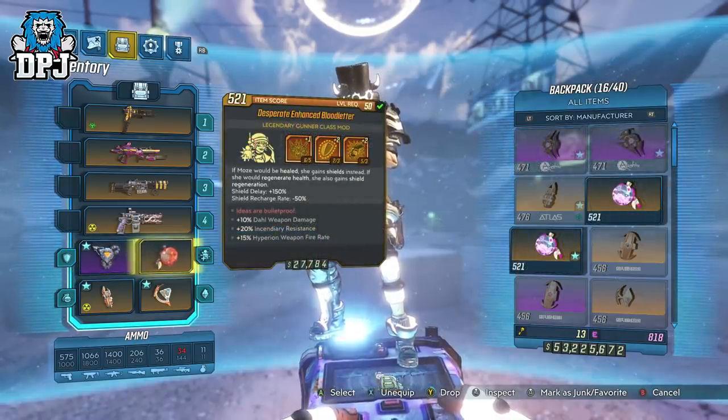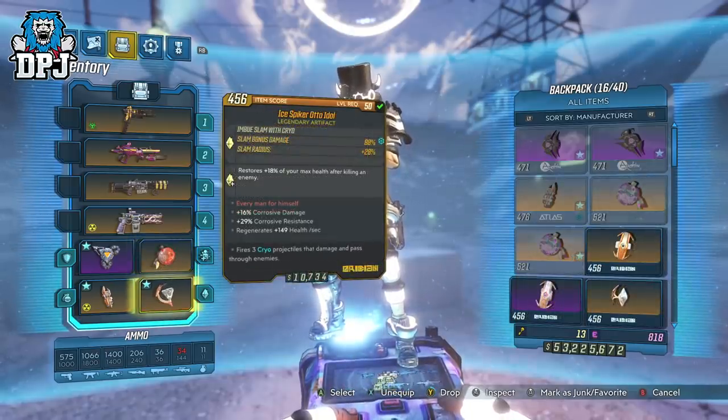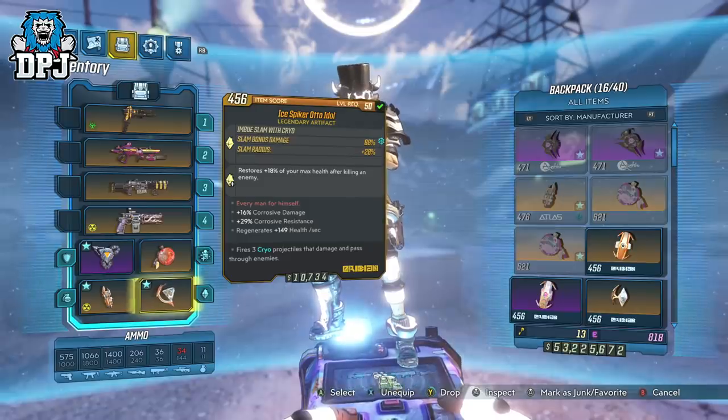Then you need the Blood Letter class mod — this is super important to this build. If Moze would be healed, she gains shields instead. If she would regenerate health, she also gains shield regeneration. This is a must for doing this. Then all you need is an artifact which delivers health regen. This can be a benefit of the Blood Letter class mod if you are lucky enough to land this on the class mod.